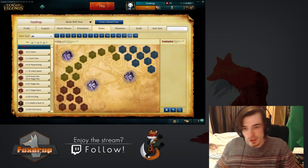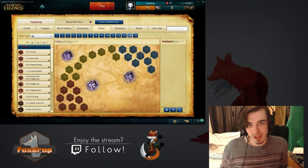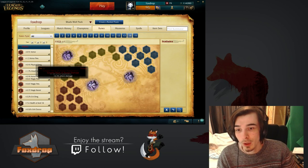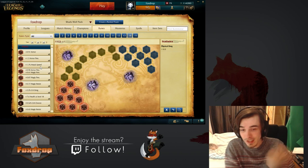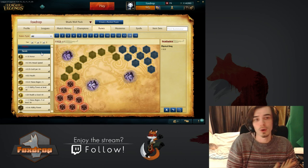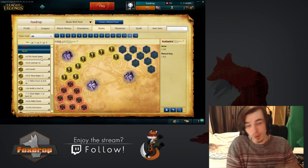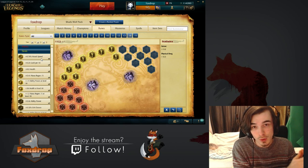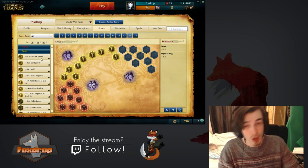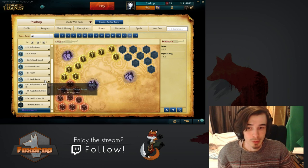The first page is good for bruisers, assassins, and pretty much any physical damage-based champion — tanks, junglers, AD carries, whatever it may be. You're going to want to go for attack damage reds, pretty standard stuff, just to increase your physical damage for last hitting or clearing. Go for armor yellows as well — if you're a jungler these are pretty much essential, and even if you're a laner you'll take less damage from auto attacks and minions.